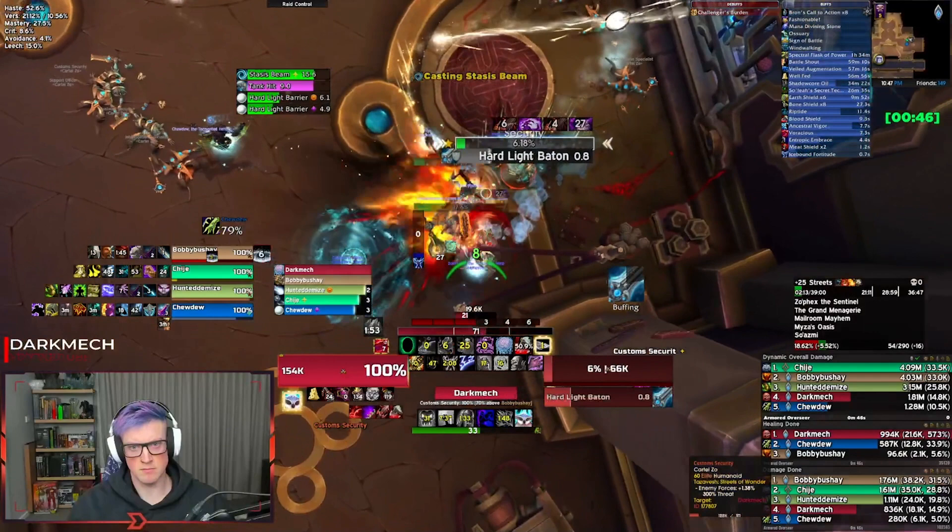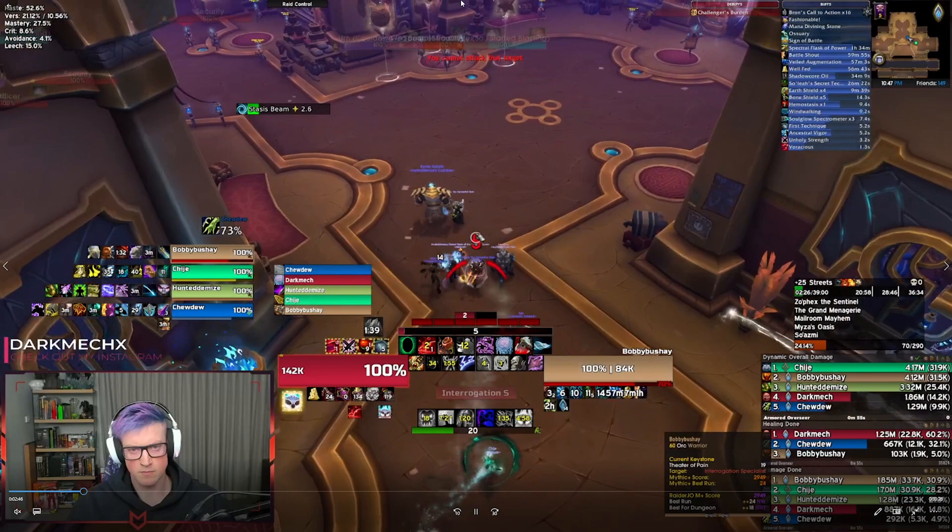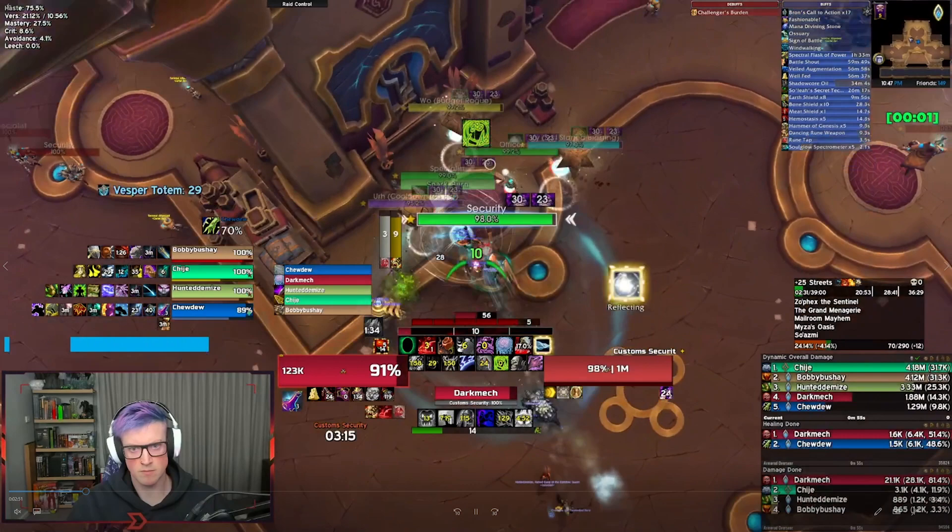We kill that pack and then go over into the Relic Pack on the wall. Same Relic Pack — we're killing Ur here. No new mobs in this one. Remember to kick your Hard Light Barriers on the officers and Stasis Beams from the specialists, and that's about it on this one. We'll skip through to the mini boss.